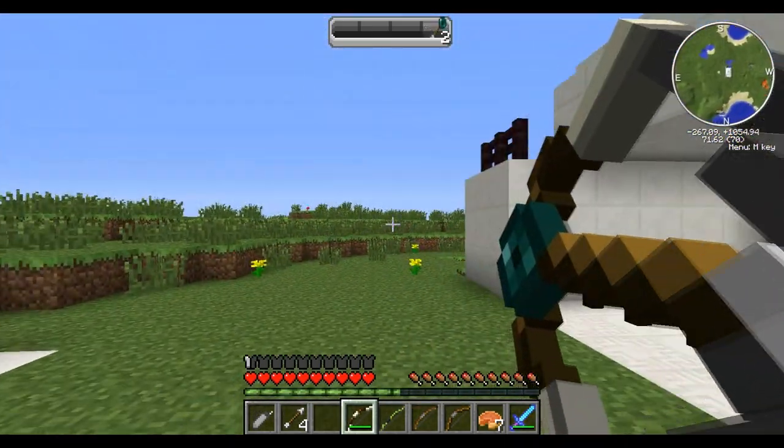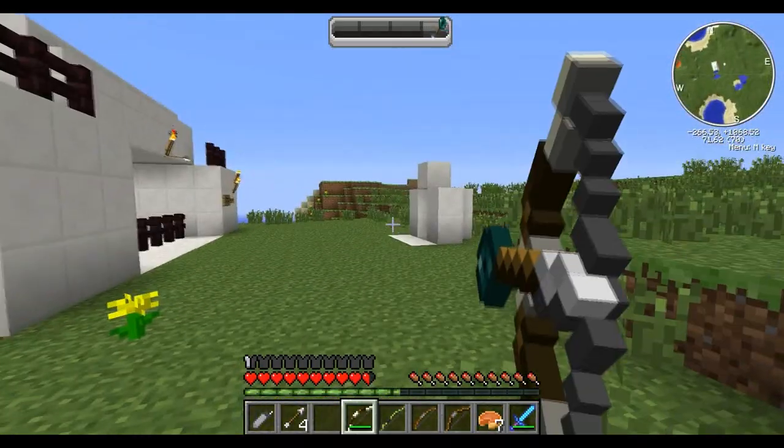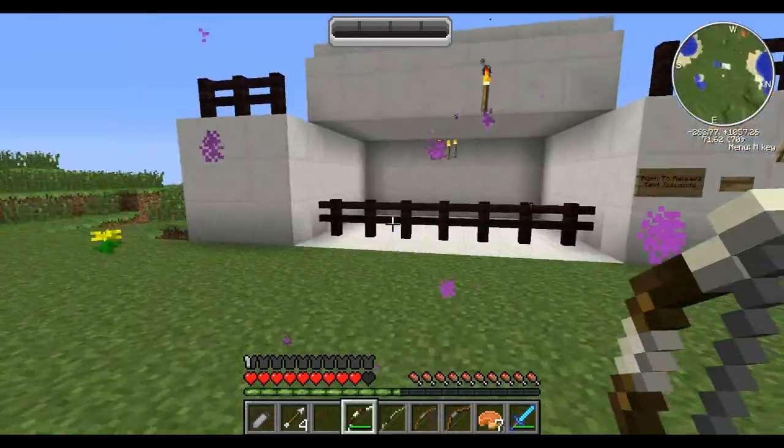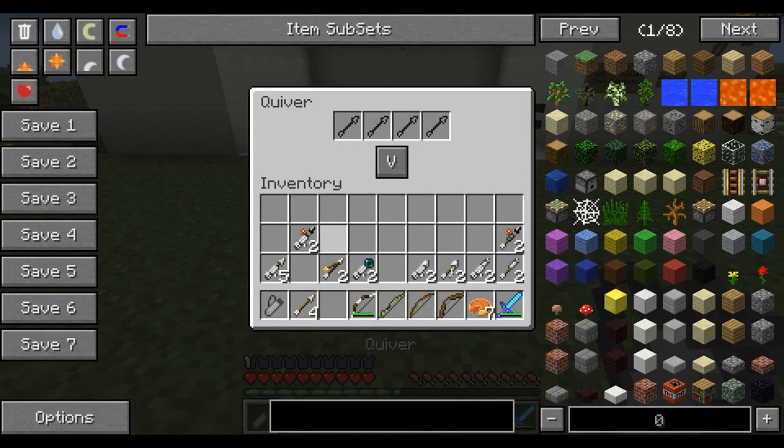Let me try the ender arrow. Let's see if this teleports me to wherever it lands. Ow! Okay, so that does work like that. These basically just teleport you to wherever the arrow lands. Let's add some more arrows to the quiver and try some new ones.